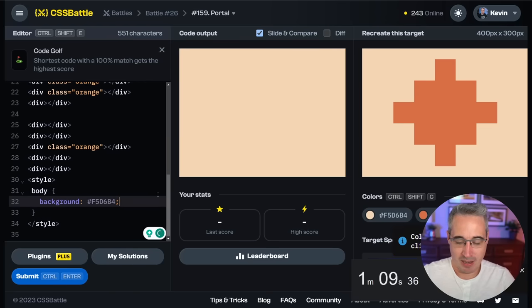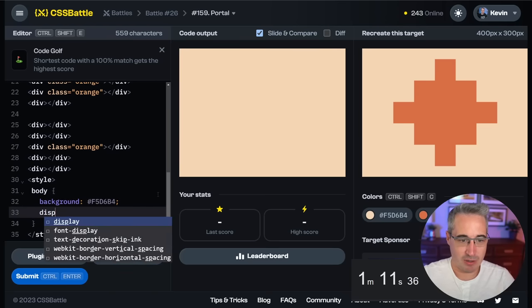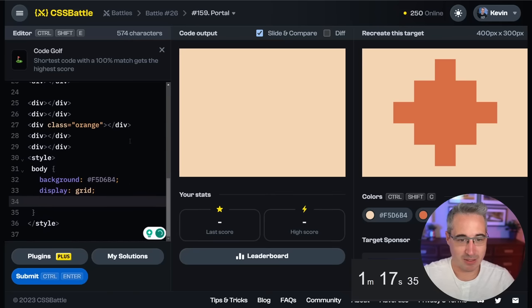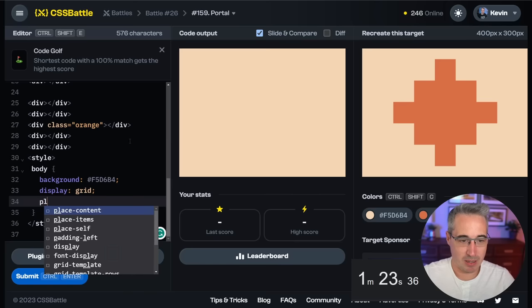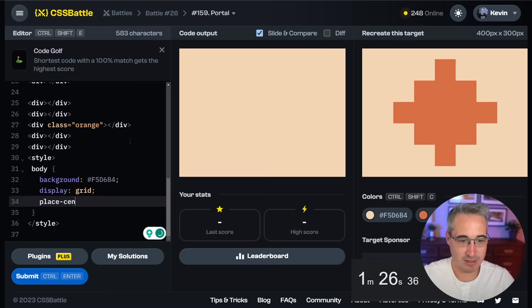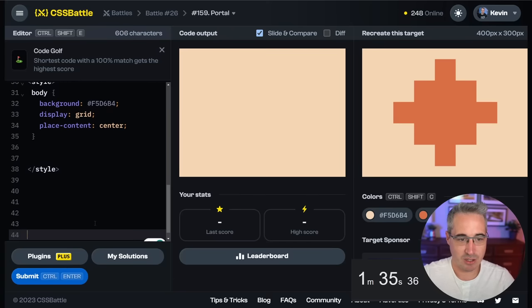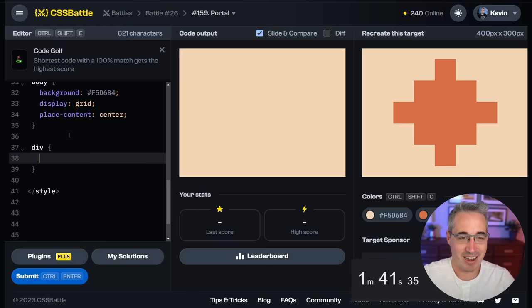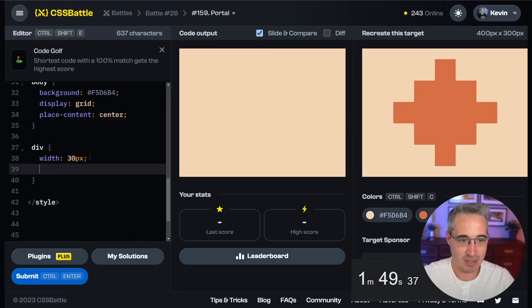Grammarly's on, that's great. Let's do body background — actually, there we go. Body background, and I'm going to do a display of grid. I'm hoping this doesn't mess things up. I'm also zoomed in, and I know in these battles sometimes being zoomed in does cause some problems. But let's just do a place-content of center. I might need a min-height on there but I'm not sure — there are a few little quirks with CSS battles that let you take some shortcuts.